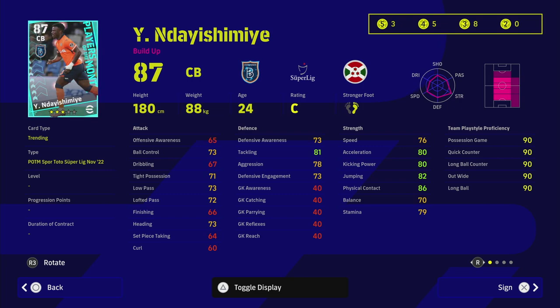This next card — apologies, I've never heard of him before — is actually a bit OP. Looking at the stats: interception, blocker, one-touch pass. The way the meta has gone, players without tight possession or ball control really struggle at the back under pressure. You need a center back that can build up play. He's got 81 tackling, good dribbling stats, interception, blocker, man-marking, good heading ability, and 80 acceleration — very, very decent for a three-star.